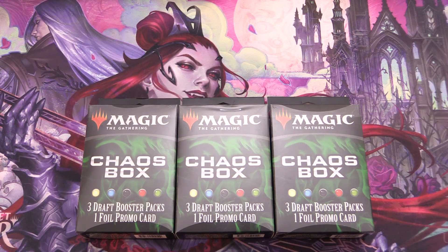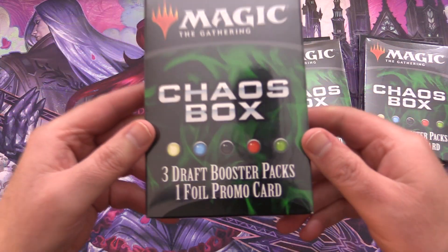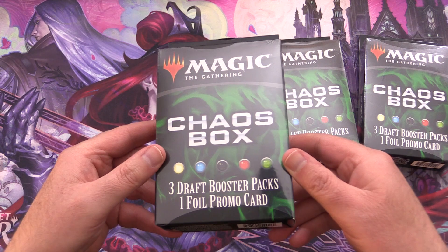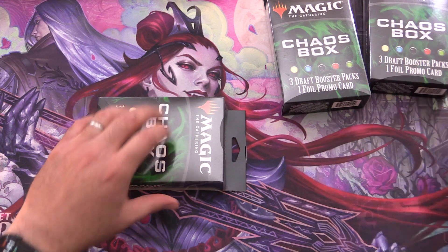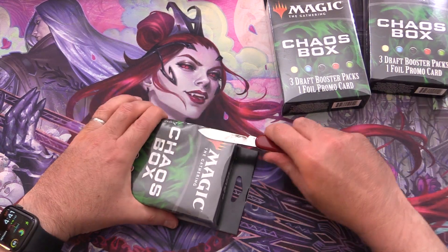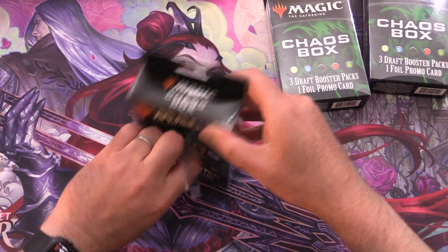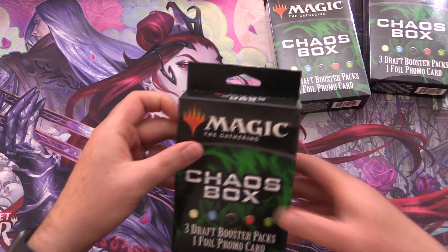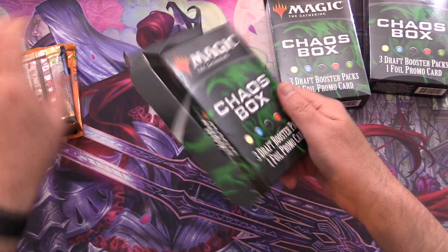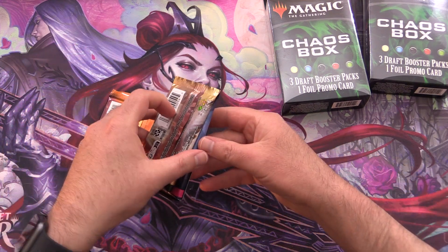Today on MTG Unpacked, we're getting stuck into three Walmart Chaos Boxes. So what do you find in these? For $13.99 US, you get three draft booster packs, one foil promo, and usually it's a bunch of junk. I saw these on Saturday at my local store and they were actually gathering dust. The viewers of my channel seem to appreciate watching me get hosed from these.